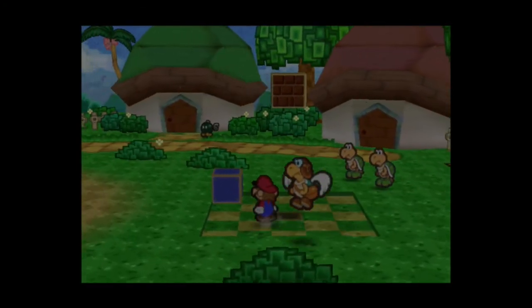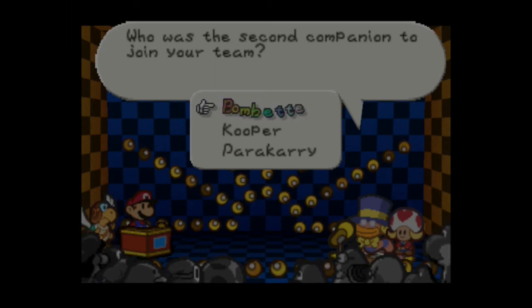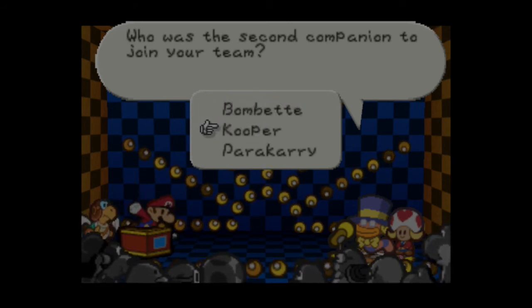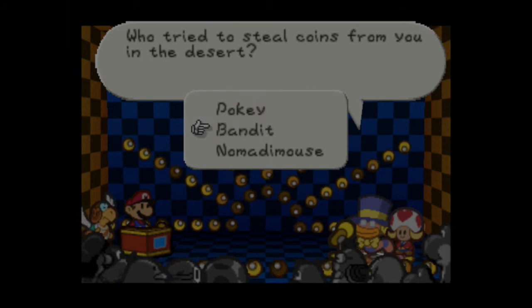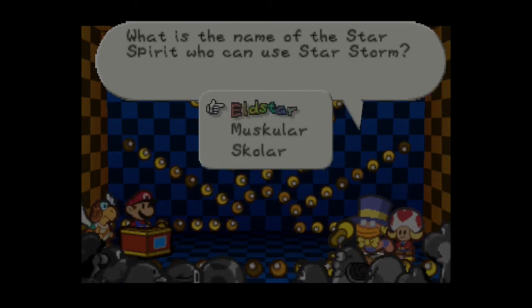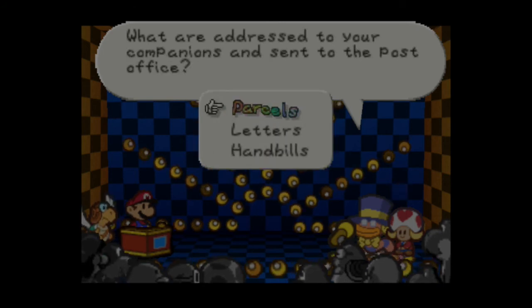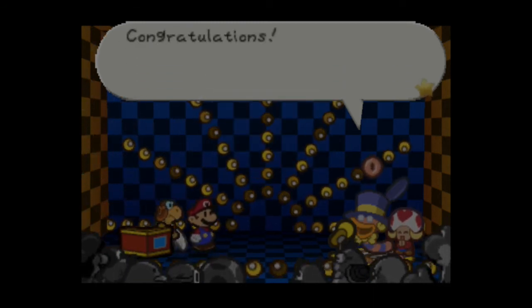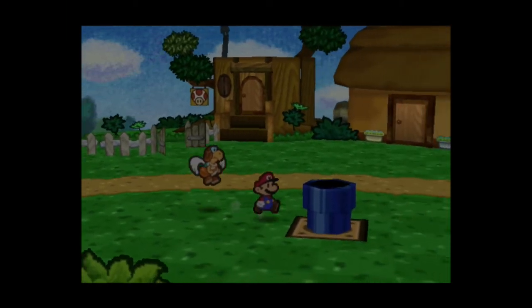We're gonna do Chuck Quizmo rapid style like we always do. Question: who was the second companion to join your team? The answer is Kooper — not Bombette, that was a close one. Question: who tried to steal coins from you in the desert? Those were the Bandits. Question: what is the name of the star spirit who can use Star Storm? That is Skolar. Question: what are addressed to your companions and sent to the post office? Letters. You know, if Parakarry is the one delivering the letters and also losing them, who's actually delivering them to our companions?